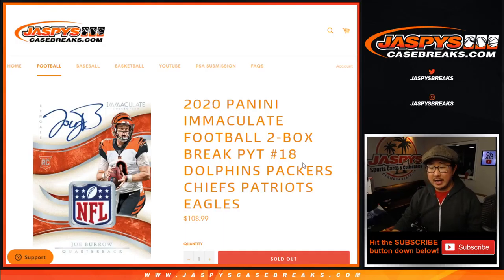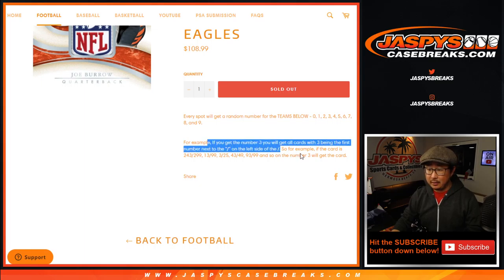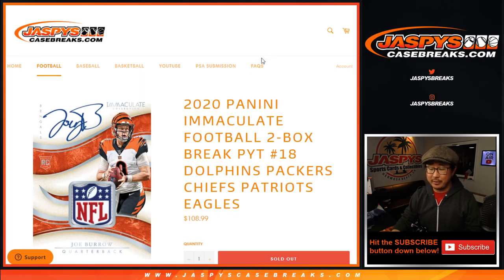Hi everyone. Joe for jazbeescasebreaks.com doing a quick little random number block randomizer for the following teams right here for pick your team 18 immaculate two-box break. There are the instructions on the number block right here. I think everyone knows this by now. Remember, zero gets any and all redemptions including one-of-one redemptions. I don't know why it doesn't say that here, but it's in the frequently asked questions area over there.